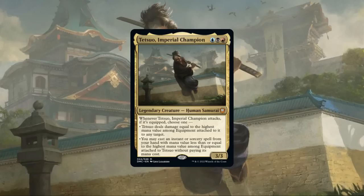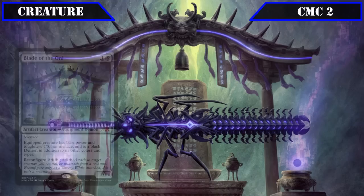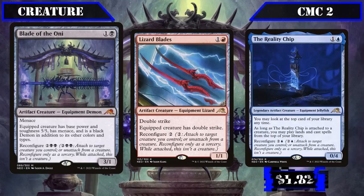Now let's start looking at the deck itself, beginning with the creatures. Skipping to the CMC 2 slot, the first half brings us a suite of reconfigure creatures: Blade of the Oni, Lizard Blades, and the Reality Chip. Blade of the Oni is a 3/1 with menace and reconfigure for 2 and double black that turns the equipped creature into a base 5/5 with menace, making it a relatively cheap body to drop early that we can later use to provide Tetsuo with +2/+2 and evasion.